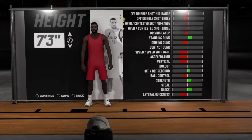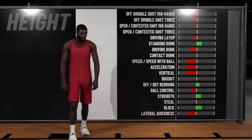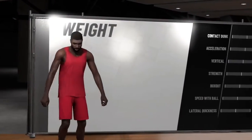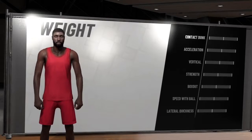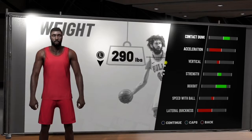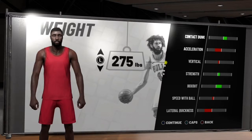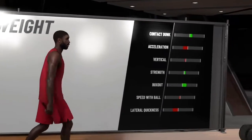This is all footage, so go ahead and pause it, take notes, do whatever you need to get this information. The height for this build is 7'3" because you want to be as tall as possible to get all the rebounds. The weight is 270 — not max, which is 290 — just because you want to be quicker on your feet. Most big men that aren't stretches will be max weight, so it'll be an advantage for you.